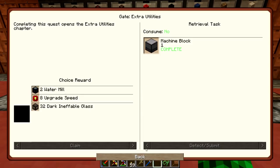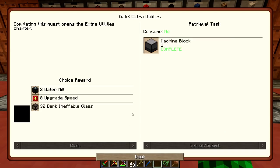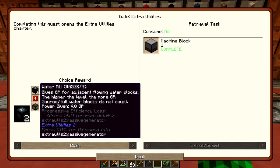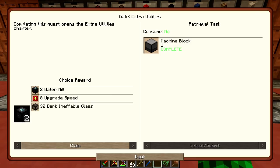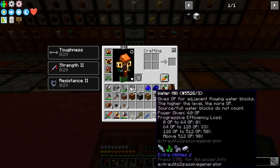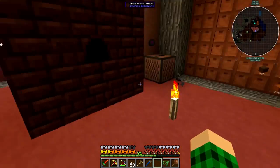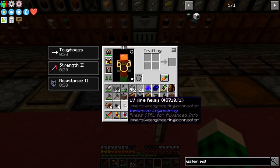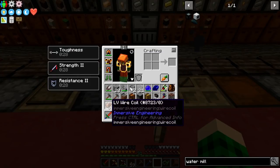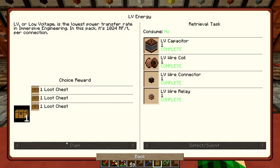I apparently got the extra utilities quest complete — I didn't even make the machine block, I just made the generator. I'll take the two water mills, which give a total of about 32 GP — 16 per wheel. I made the LV wire relays, LV wire connectors, the wire coil, and the LV capacitor, and that completes the Immersive Engineering quest. So we can claim a loot chest and get two infusion crystals, which have 25 uses.